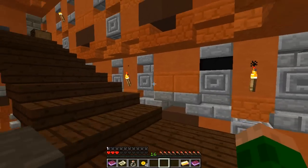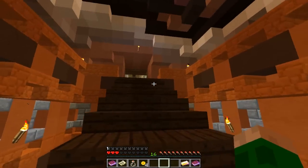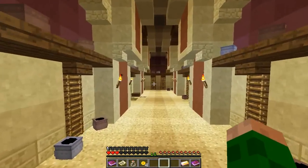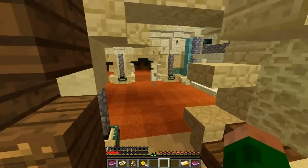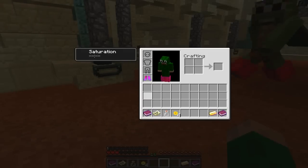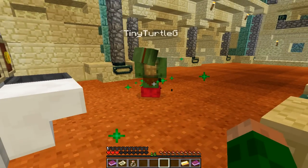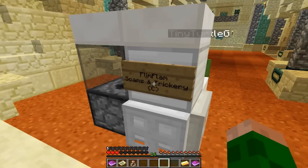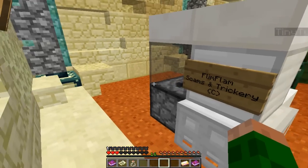I've got four, you've got two — perfect, we can get the fire spell. And then maybe I'll try to get the elixir of life after because my health is really, really low. I need it higher. Here you go — take those coins. And we can get the fire spell. Flimflam, scams and trickery — what's going on here now?